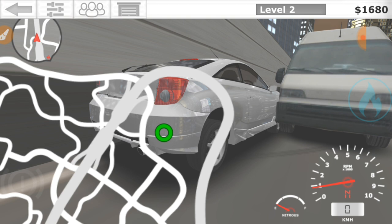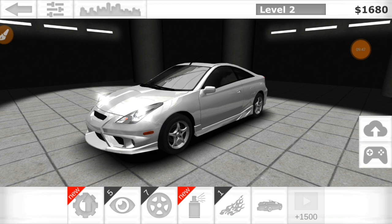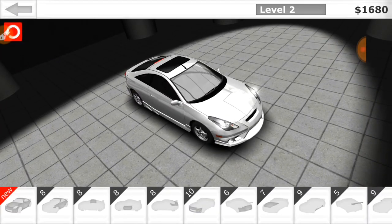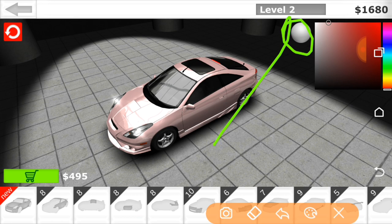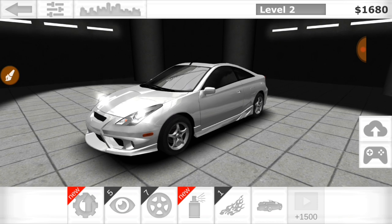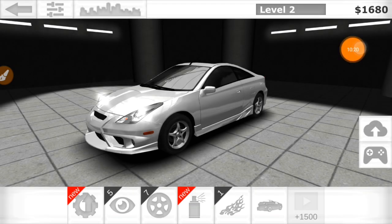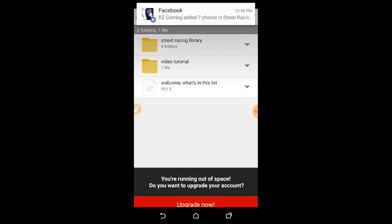You can see our level has changed to level 2. I'm going to show you a trick. You can see the new things that have been unlocked — all the new engine parts have been unlocked, and some paint has been unlocked, though other types of paint haven't been unlocked yet. Now we're at $1,680 — keep that in mind, level 2.